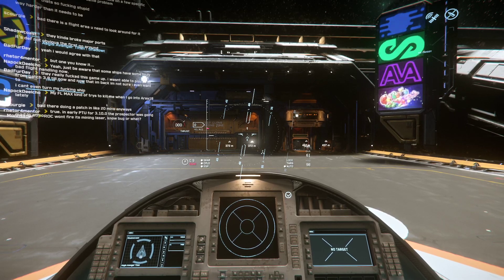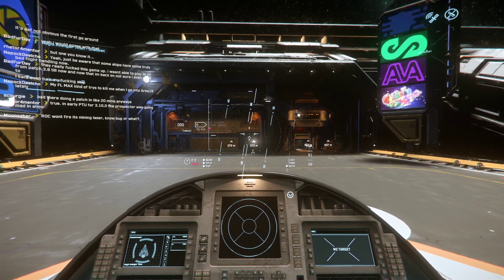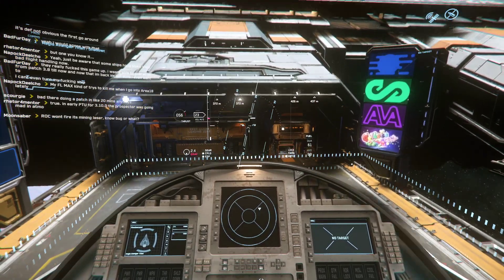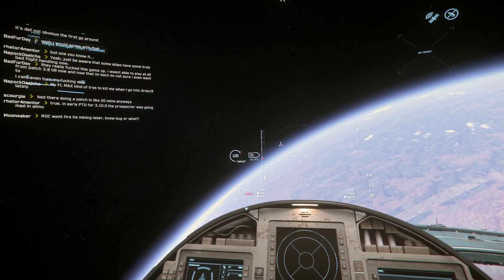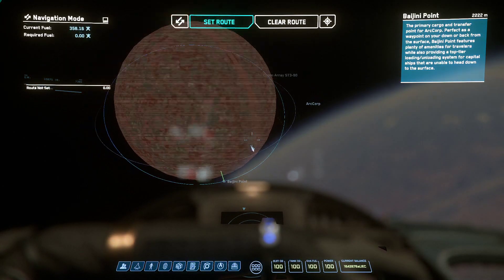Ghost here and welcome to another episode of Star Citizen. In this one we are tackling Area 18 again. We are sitting in Alpha 3.10 and there have been substantive changes, one of those being taking off and landing in major cities. So we're taking on Area 18 today.